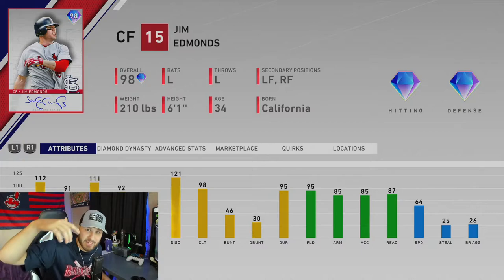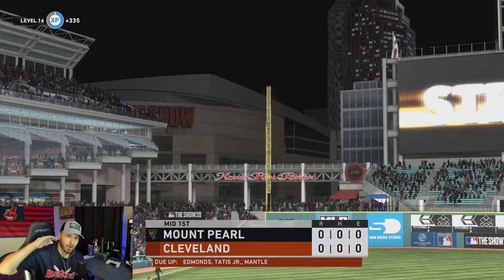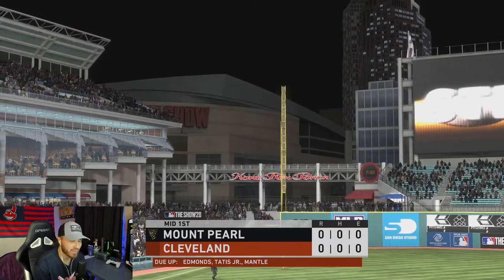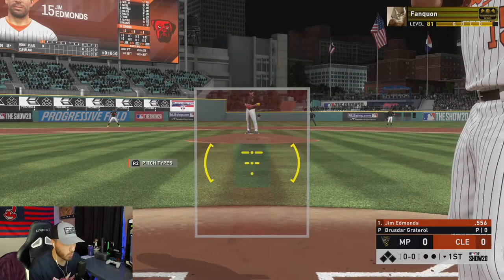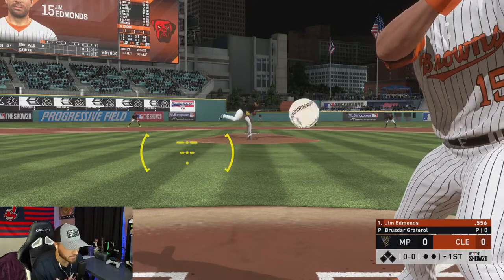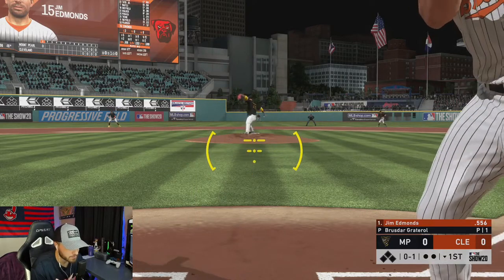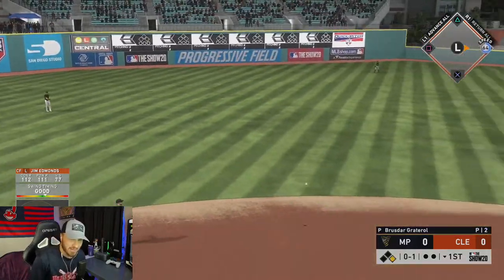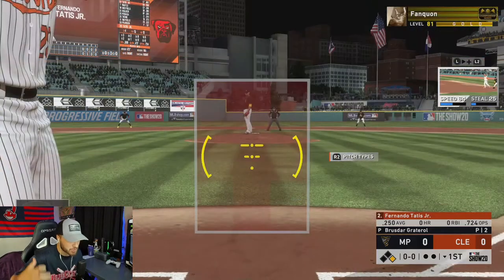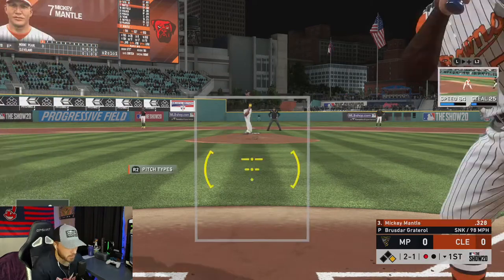Let's check out some gameplay and show off his bat. I just pitched a 1-2-3 inning with 99 overall Nate Pearson, and now Jim Edmonds is hitting lead-off — his first at-bat in ranked seasons. Holy smokes, a lot of pressure here. That's a great first pitch to swing at — come on, get through there. Lead-off single! First ranked season swing with him, base hit. I'm amped, that's huge.